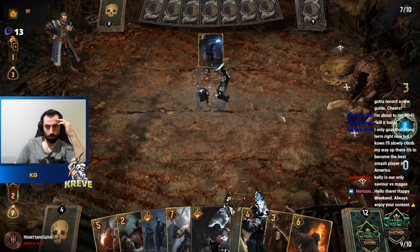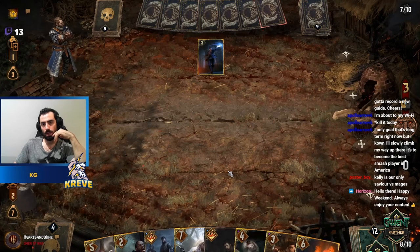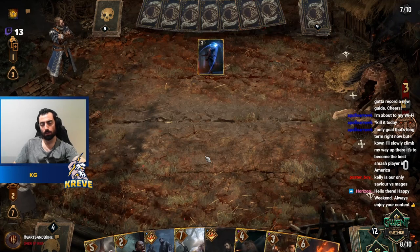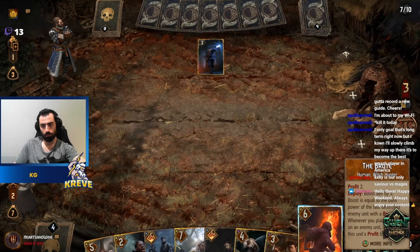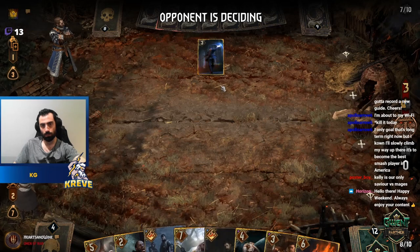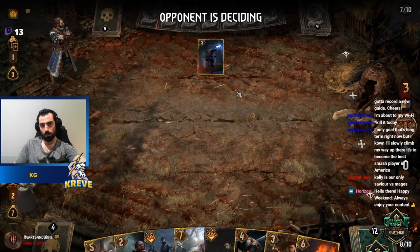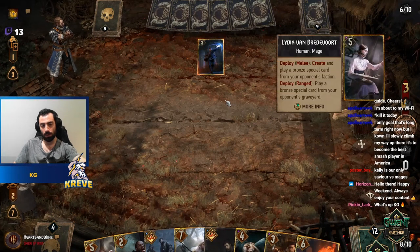Graden value — really nice, definitely worth paying the tribute in those situations. Profit 2. Let's just damage this down. Yeah, that works. I can't give these things bounty because they're all veiled — can you believe it? They're all veiled.